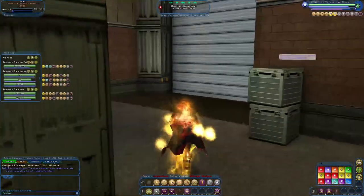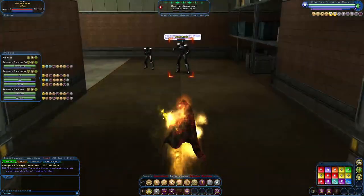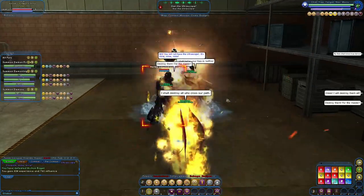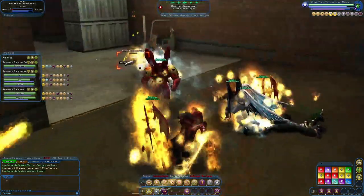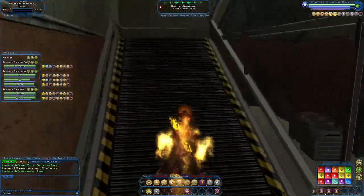What it blasts you with almost looks like an energy blast from the energy set in a red tone, which is really cool. It's a little bit thinner, a little bit longer, and doesn't have as much of a bubble effect as the blaster's energy effects, but it's still cool looking.